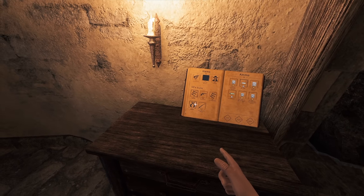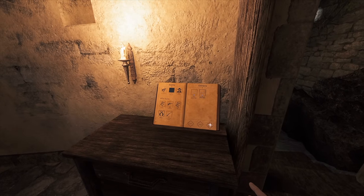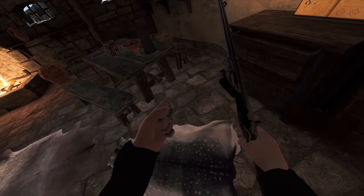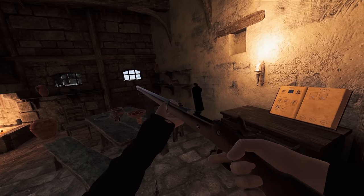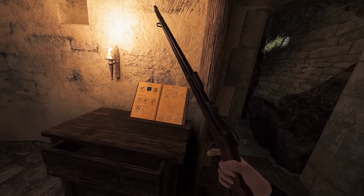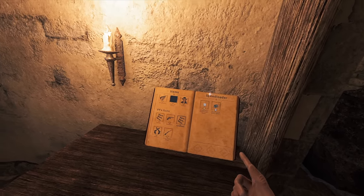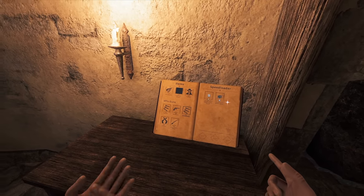We also have some rifles. If we go into Others, you're going to see the Springfield Model 1884. This one is excellent — it is a trap door-loaded one, so you pull the hammer back, pull it up from here, put the appropriate ammo right in there, and close it up. Then you should be able to fire. If you don't want to do all this manual stuff, there's an unlimited ammo version where you just pull the hammer back and shoot. Half the fun is in reloading these bad boys.